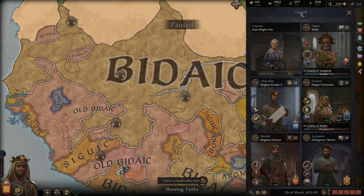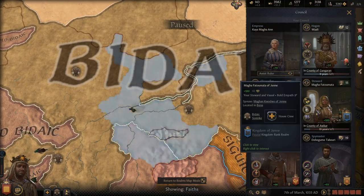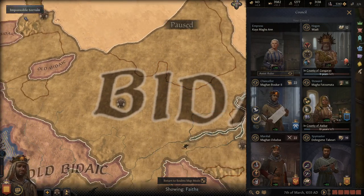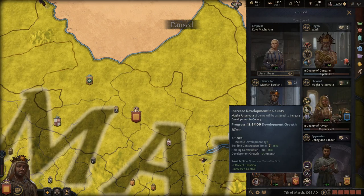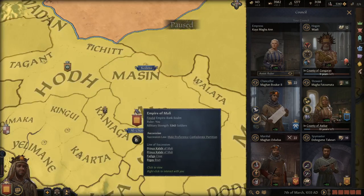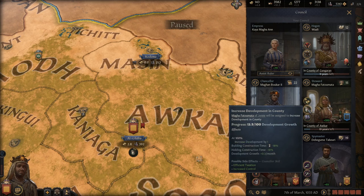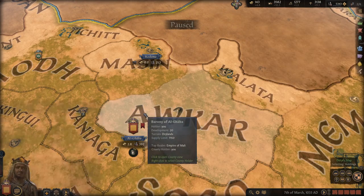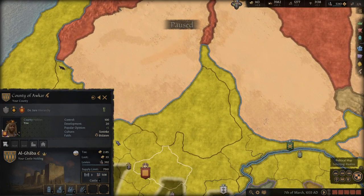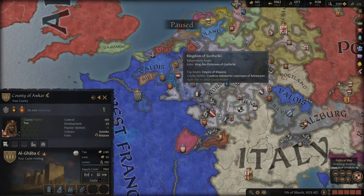The chancellor converting faith and fabricating claims makes them probably your second most important council member. For the steward: the steward looks basic on paper — increase taxes, increase development, or promote culture. Unless you need the money, you should always have your steward on increasing development, placed in your capital. It's a long drawn out process but I don't remember exactly what development I started at down in Africa — my development is now 20.